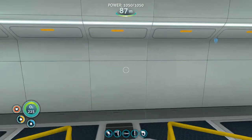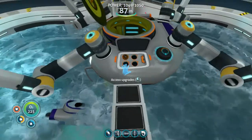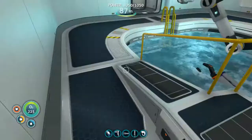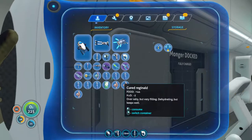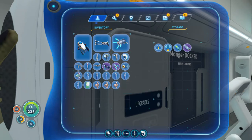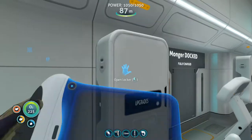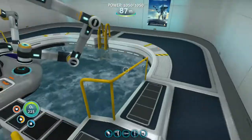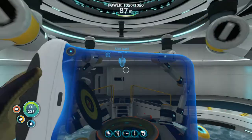I can unload the torpedoes - I've got them stored in here. Let's set that up. The propulsion cannon is fun and funny, but right now let's go with the drill and the grappler arm for the time being. Boom, that's what we'll do.